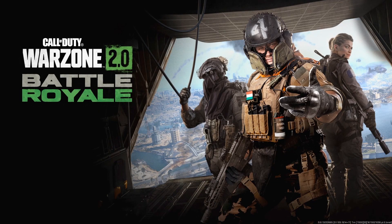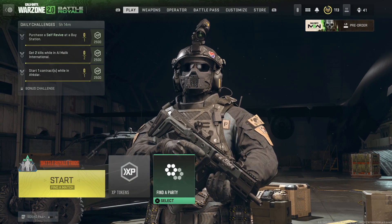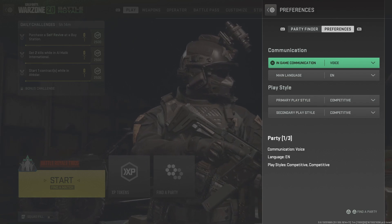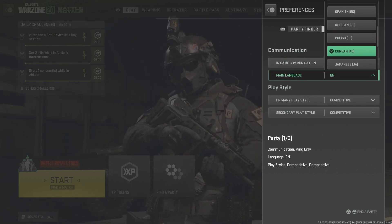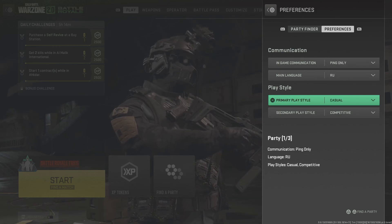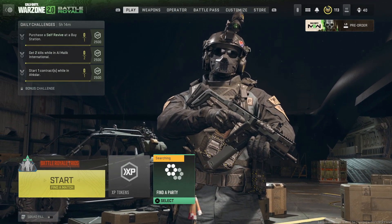If you're unable to add someone as a friend because your social tab is broken and the friends list is just messed up, go to any game mode and then find a party. Select a bunch of different settings and have the person you want to add do the same exact stuff. Go to In-Game Communication and select Ping Only or Text. For Main Language, choose something that fewer people will be using like Russian, Polish, or Korean. For Primary and Secondary Play Style, choose Casual or Objectives, then search for a party. Because your friend has the same exact settings, you'll find each other and then you can go over their name and send them a friend request.